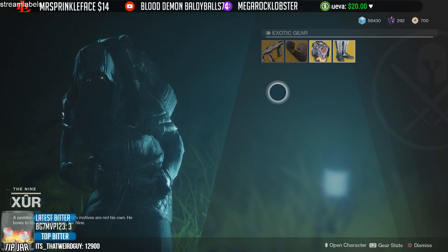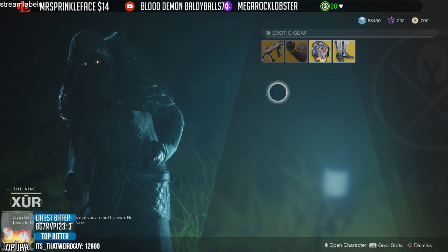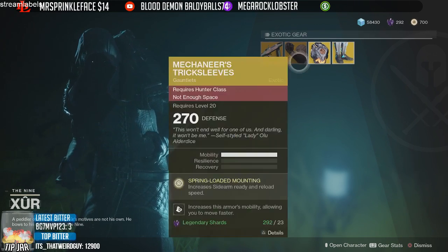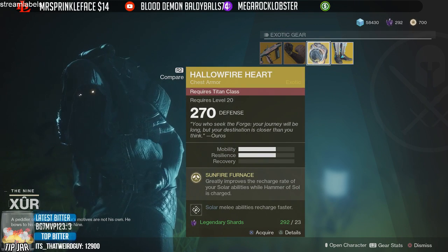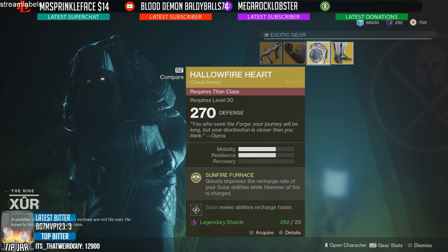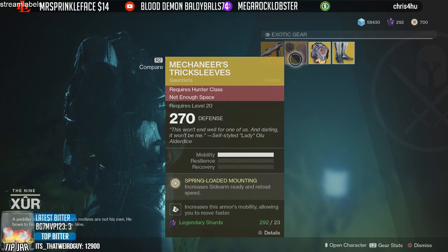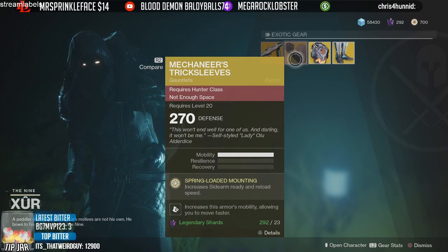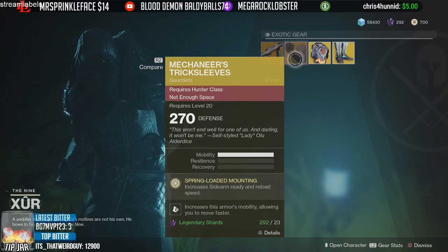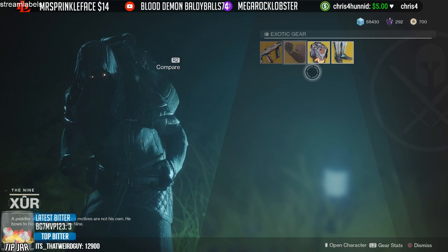Out of all four items, I would recommend the weapon if you're into PvE and want something ready for arc burn encounters. As for armor, I would prioritize picking up the Hollow Fire Heart first, then the Transversive Steps, and last the gauntlets. Unless you're a collector and want to grab everything, that's the order I'd recommend based on how good they are.